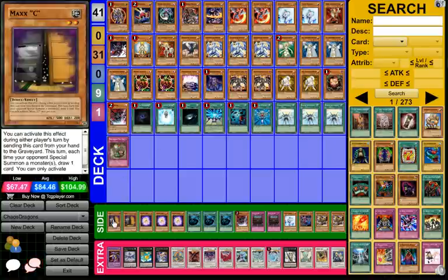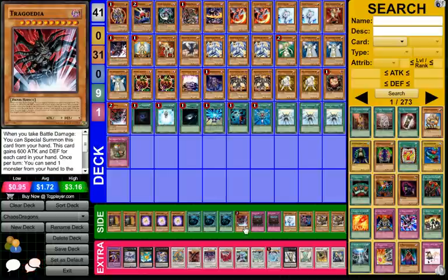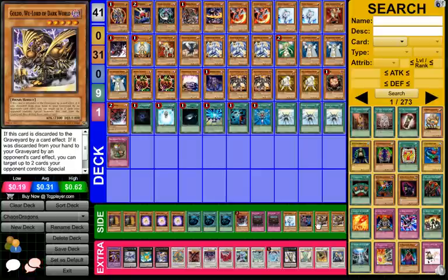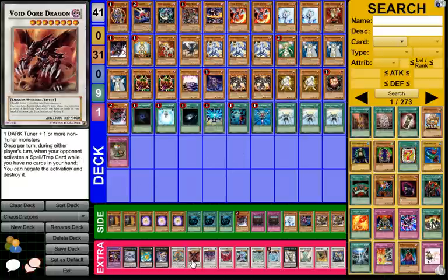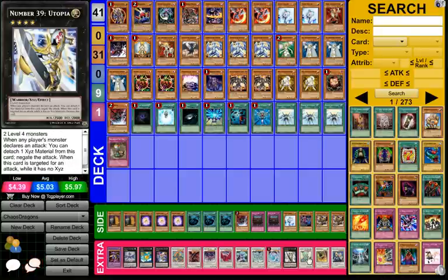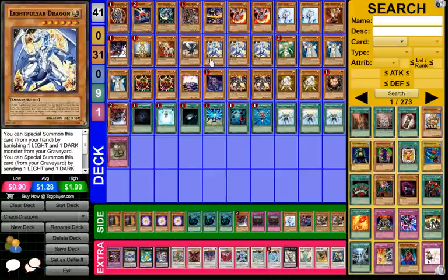For the side deck, he has 2 Maxx C, 3 Electric Virus, 3 Mystical Space Typhoons, another Tragoedia, 2 Royal Decrees, Effect Veiler, Gemini Imps, and 2 Gold of the Dark Worlds. As for the extra deck, the interesting tech card is Void Ogre Dragon, because he can bring it back with Red-Eyes Darkness Metal, and it has a decent effect — you can banish cards from your hand.